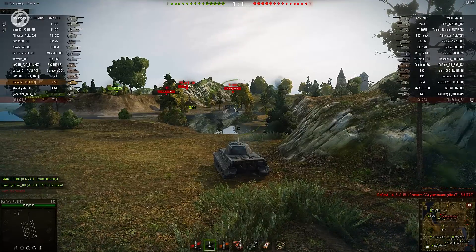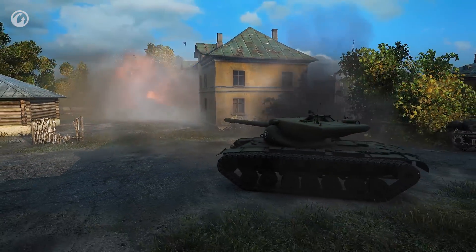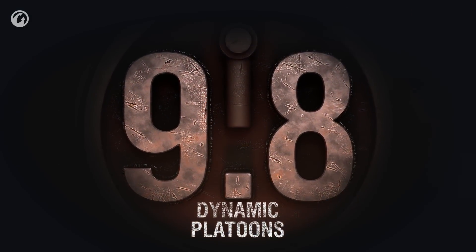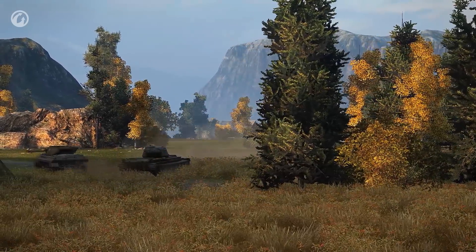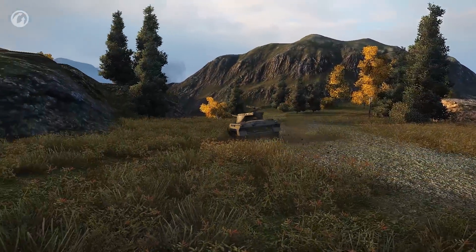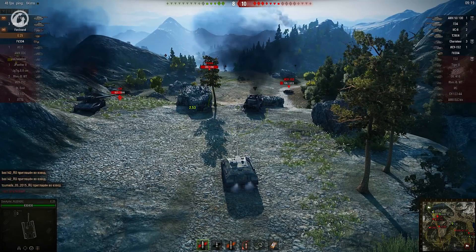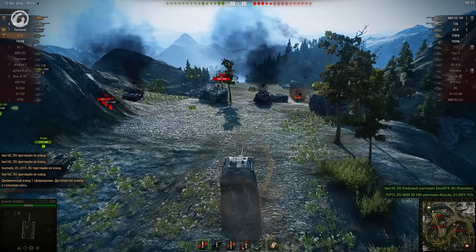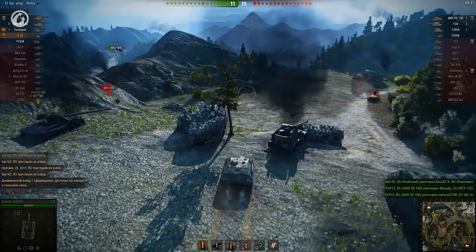Now we come to dynamic platoons. What are they, and how will they change the game? In general, this is the same squad of two or three players, but it is formed differently. Imagine that you're fighting a battle — only two allies are left, and superior enemy forces are coming. In most situations, this means a defeat. But now you'll be able to unite your efforts together in a platoon. Start communicating with voice chat, coordinate your actions, and crush the more numerous but disorganized enemy forces.